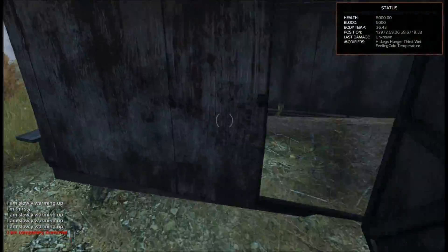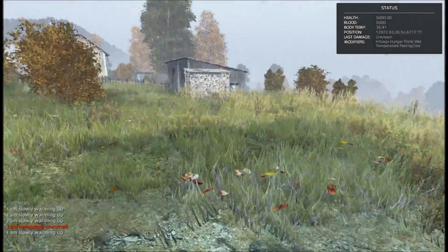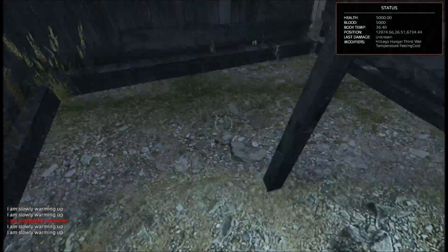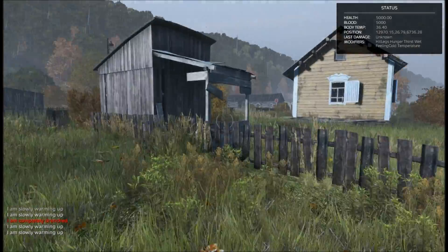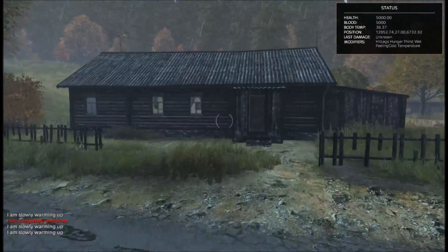Let's check this shed. Anything inside? Nope. Search for stones — I don't want to do that. Anything inside this one? Just a box of nails. Nothing here. Let's head inside this house here.